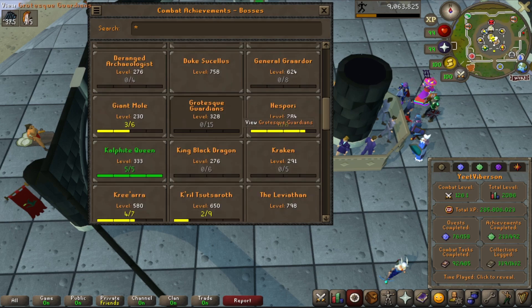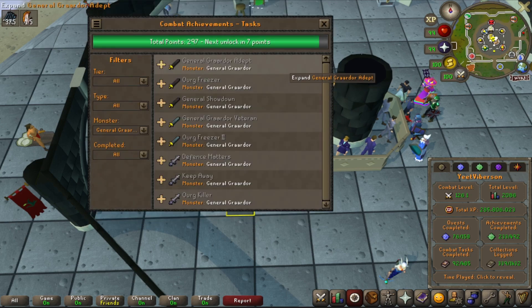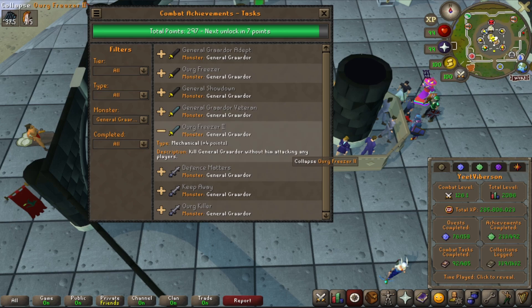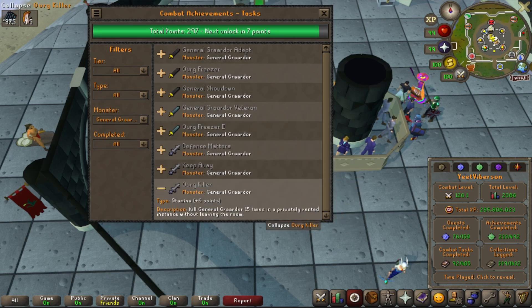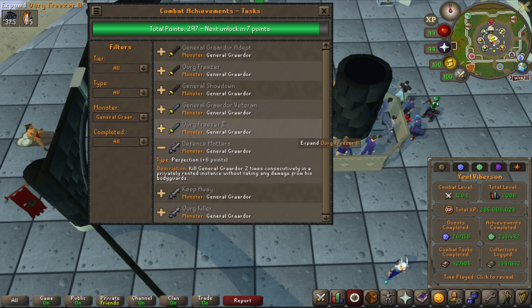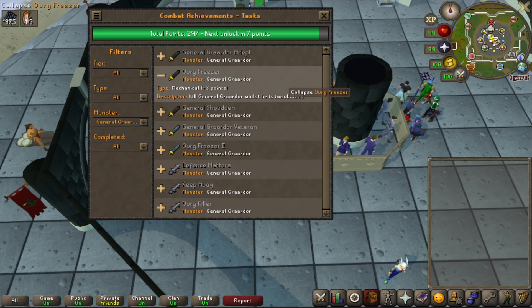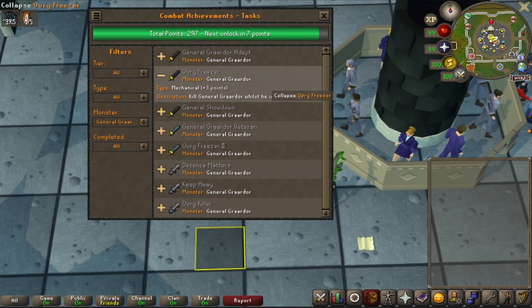We're only seven points from the hard tier, and since we're doing a lot of TOA, the best way to make it a little easier is to get some Bandos items. Doing all these tasks — 50 and 100 kills, killing within 15 times in a privately rented instance — will definitely get us to the hard tier and possibly some Bandos gear to help with melee in TOA. If we eventually get a fang, that would be a big upgrade, and later maybe arcane and ancestral from COX.